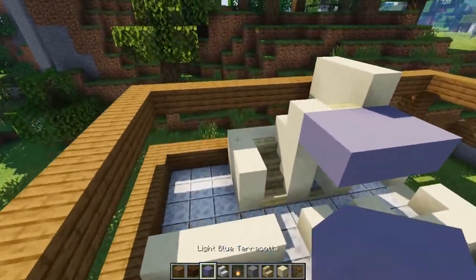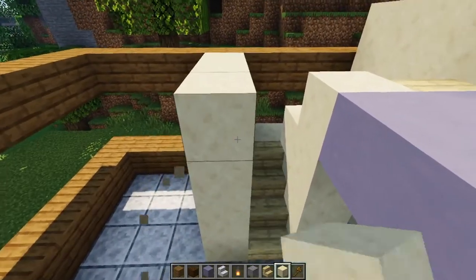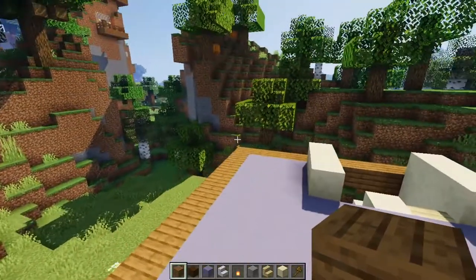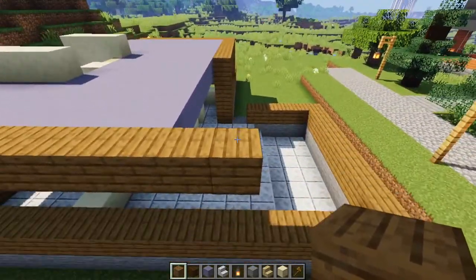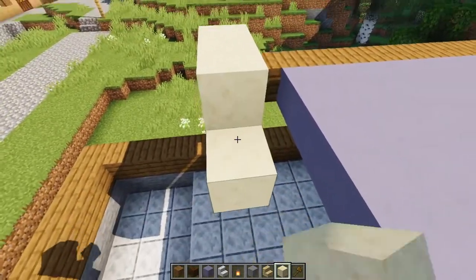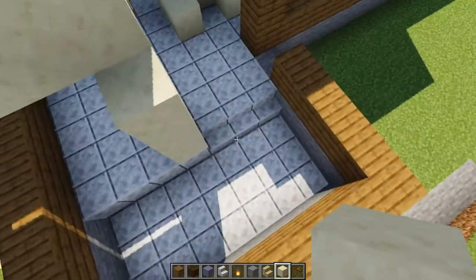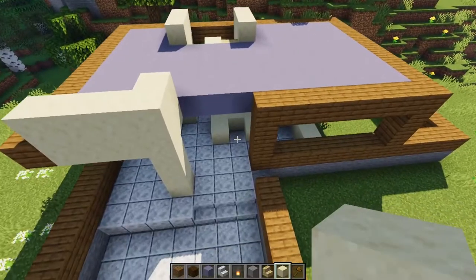So let's start filling that in. First, we're going to actually bring this wall all the way up. Now we can start filling in our floor. This back wall is actually going to be 11 blocks — one more than the other side — goes out to there. And then we're going to come here and bring a wall in to there so that it lines up here. I've got three stairs here and it's going to line up right there. Just like that. There's our second floor.